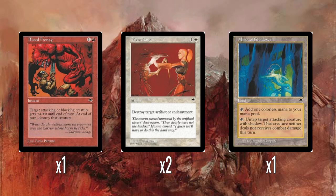Blood Frenzy — I was going to say it's a bad combat trick, but it's okay. Target attacking or blocking creature gets +4/+0 until end of turn, then is destroyed. There is actually a secret tech with this card: if an enemy creature attacks you and you don't block it, during the end of combat step you can play this on it because it still counts as attacking but it's done its damage — and then at end of turn it's destroyed. So it's like a red Doom Blade. It's a really janky way of doing straight-up red removal.